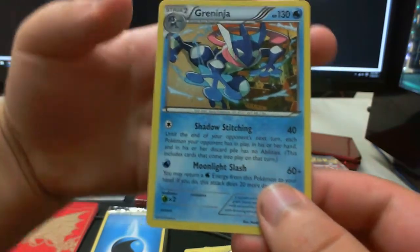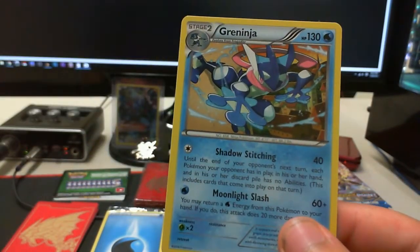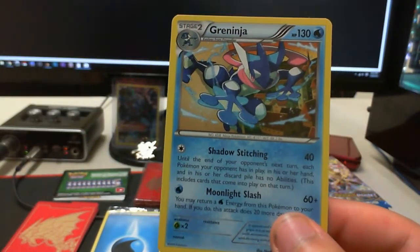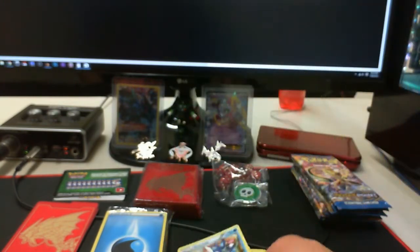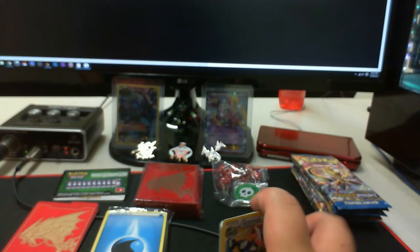And lastly a Greninja! This is the competitive Greninja with Shadow Stitching and Moonlight Slash — this is kind of sick. I really kind of want to break Greninja just for the set here.